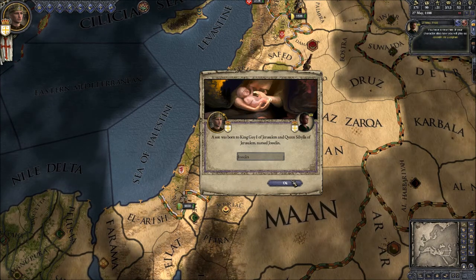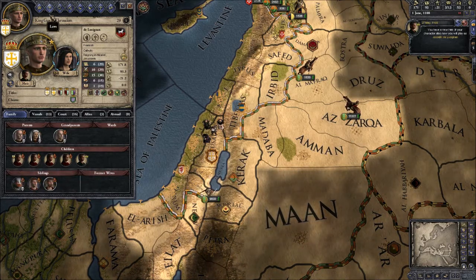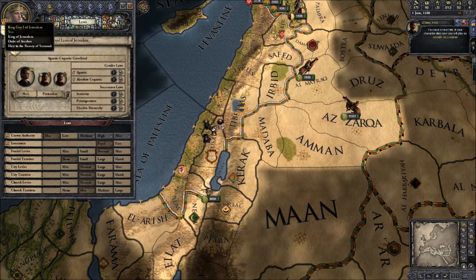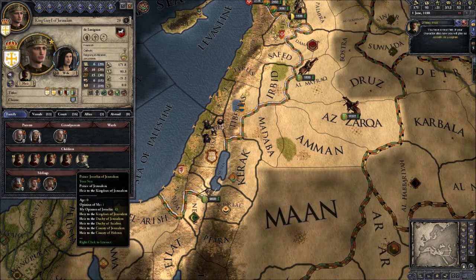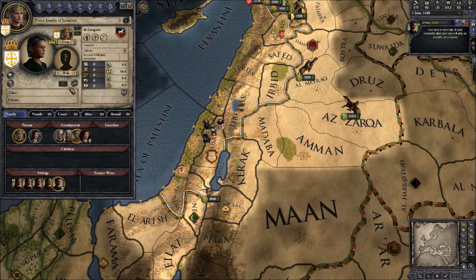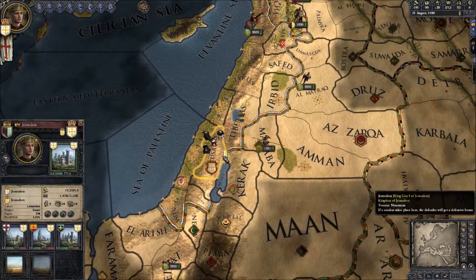We've got another daughter — oh, and a son! Okay, so this changes everything. Before, Princess Alasir was my heir because of our inheritance laws. So now, my primary heir, because he's a boy, is now Jocelyn. Prince Jocelyn is now my official heir for the Kingdom of Jerusalem. So it's not just age — gender also plays a part.